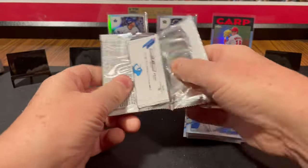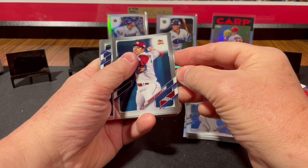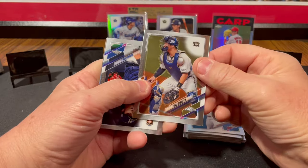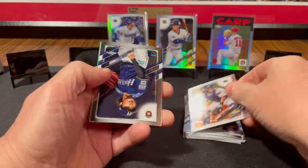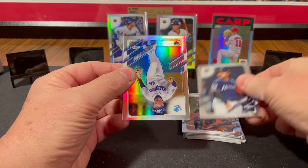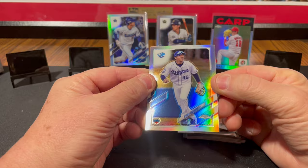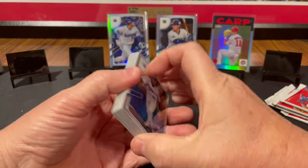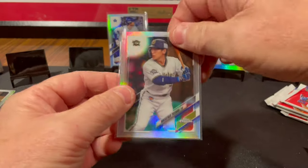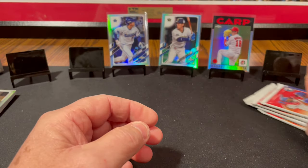Last Japanese pack. There's Takahiro Norimoto. And we got Yuma Tangu. And Hiromi Ito. And Ryuku Shushida. Well, Yoshida is probably the best card — Masataka Yoshida refractor out of the Japanese stuff.